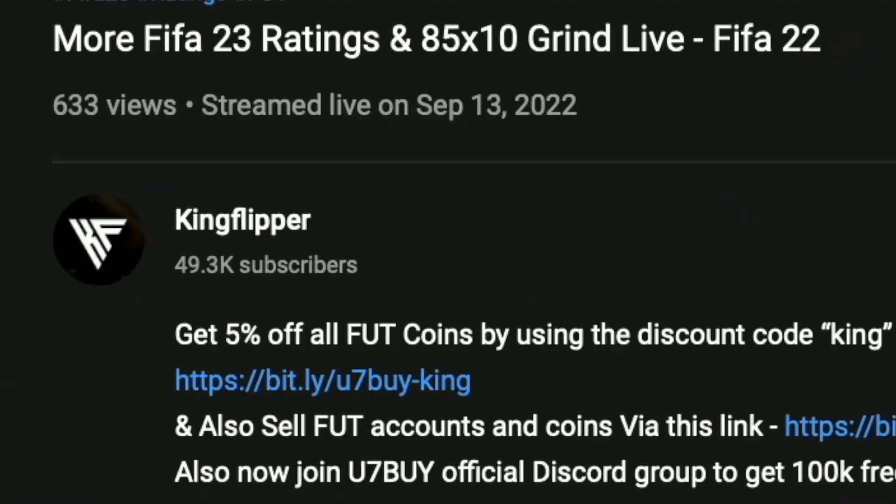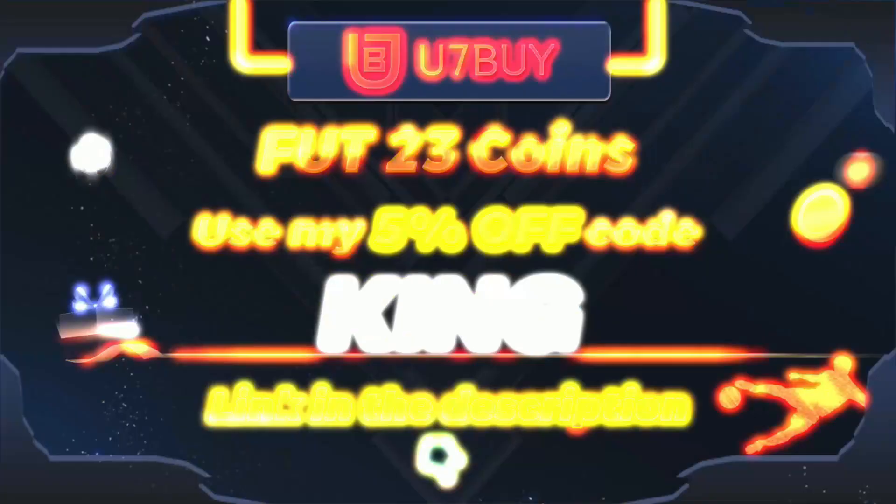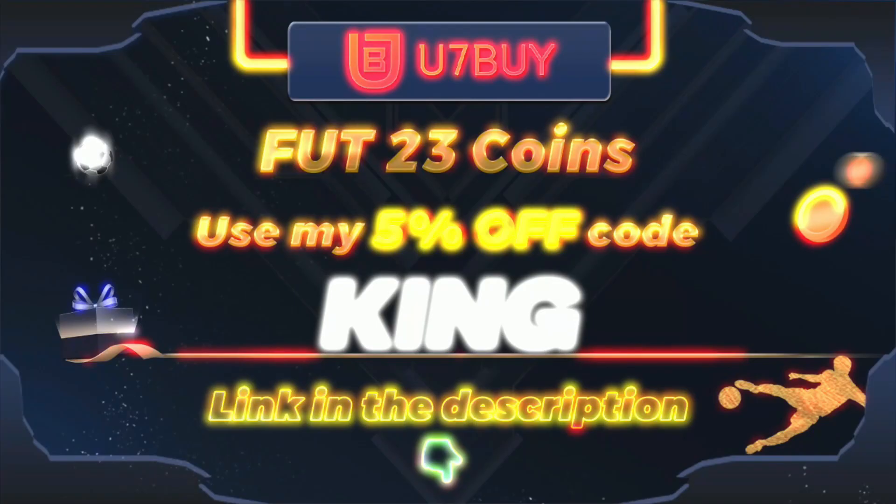Bored of having a starter team? Make it a beast team. Check the description below, get yourself to Use7Buy, get yourself some cheap reliable coins, and don't forget to use code King for a cheeky five percent off. Right, let's get into the video — yo guys, what's going on, King Flipper here and welcome...